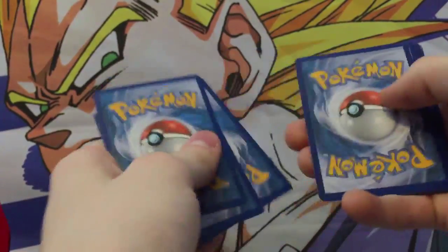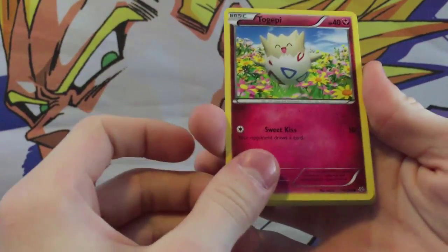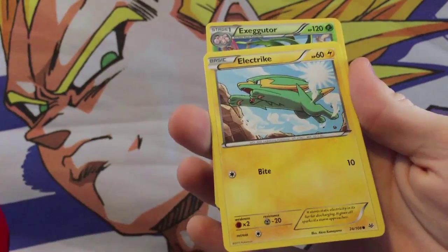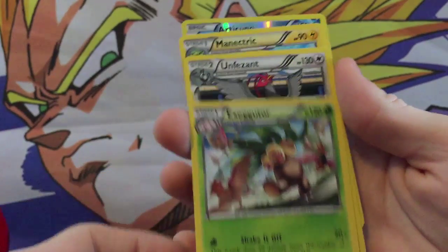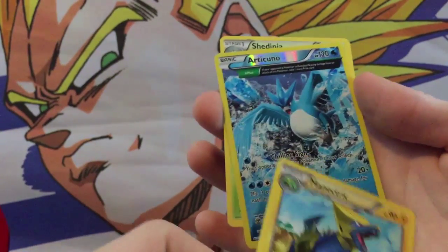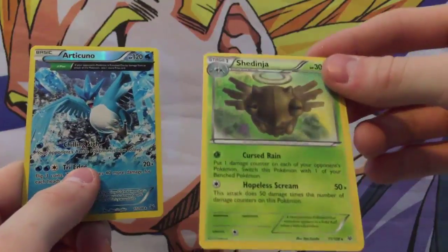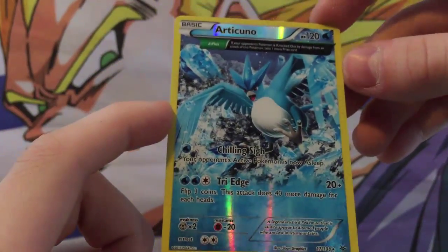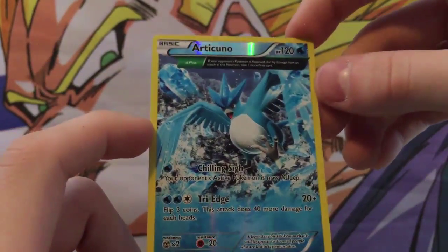That's the code — you guys can pause the video if you didn't see it all, of course. I say that every time because some people in the comments are like, 'you didn't hold the code there long enough, we couldn't see it.' But you can just pause it. We got a Togepi, an Exeggcute, a Dratini, an Electrike, a Taillou, an Exeggutor, an Unfezant — ooooh — we got a Manectric, and a cool-looking Articuno, Noivern Ninja. This Articuno is definitely not common, so I'm really excited to get this thing. Got two cool Legendary cards so far.